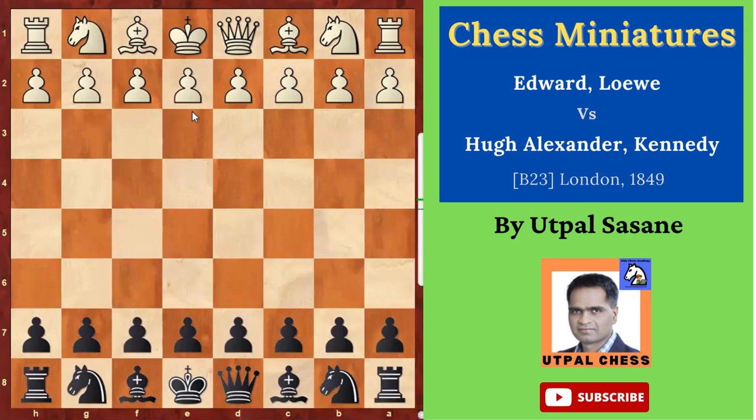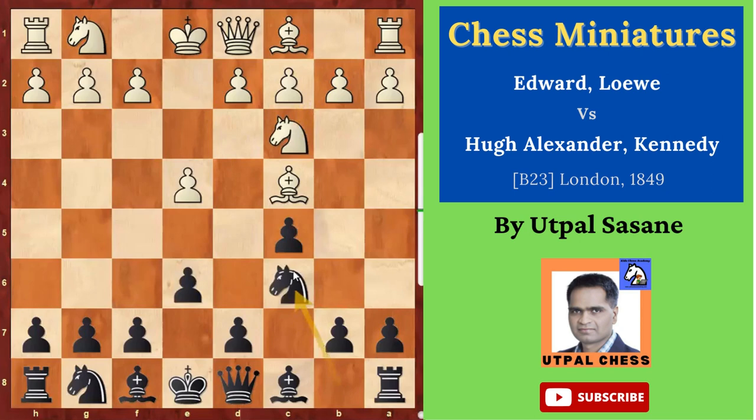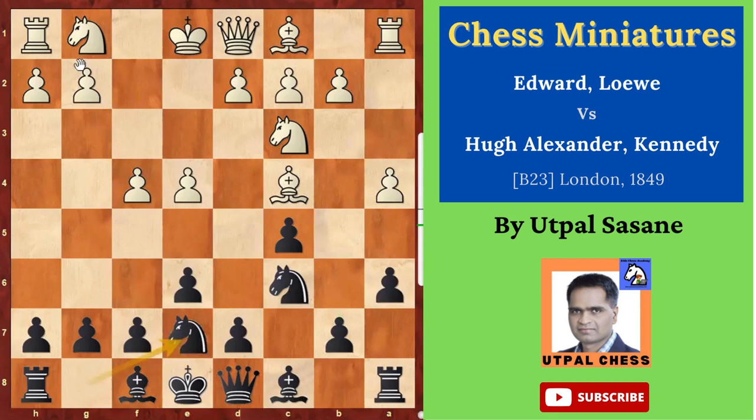White starts with e4. Black plays c5 — Sicilian defense. Bishop c4, e6, Knight c3, Knight c6, f4, and then a6. a4 stopping b5. Knight g e7, and then Knight f3, controlling the center squares and preparing to castle.